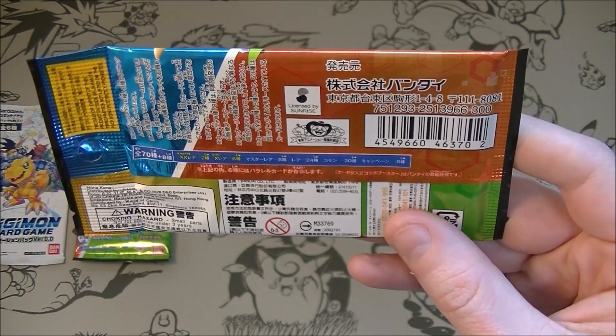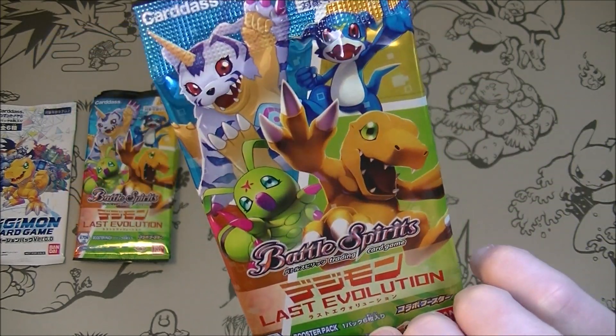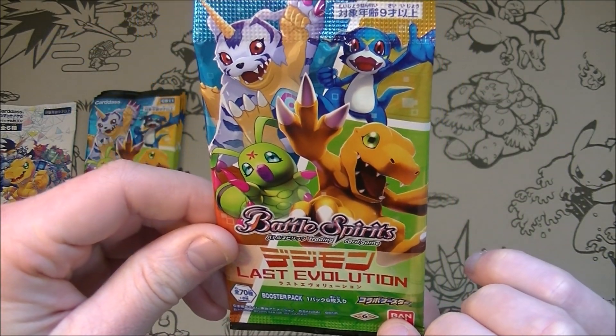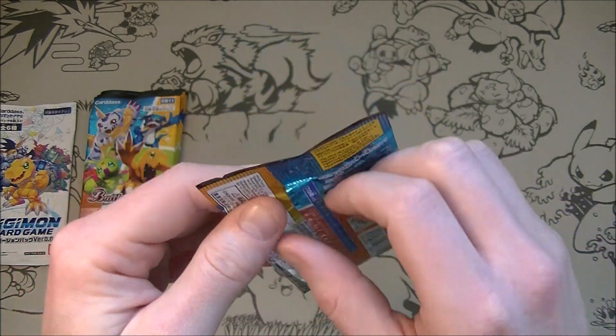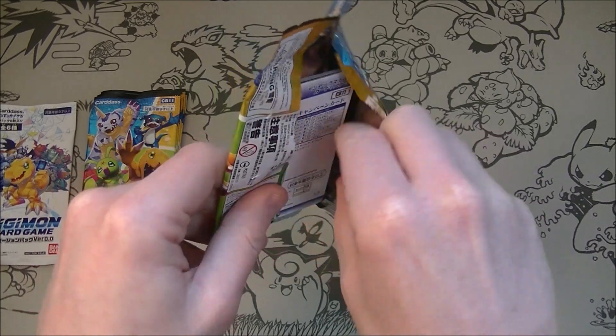It says there's 70 plus 8 secret ones. And I think we get 6 cards in a pack. If it's anything like the other ones they've had, we're going to get all hollows or reverse hollows. We'll see.